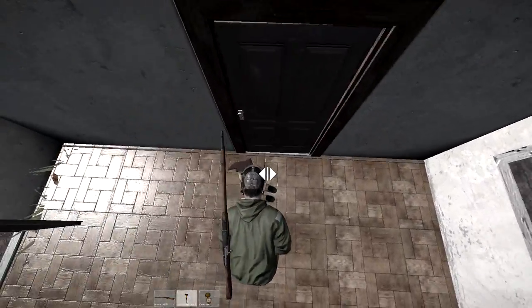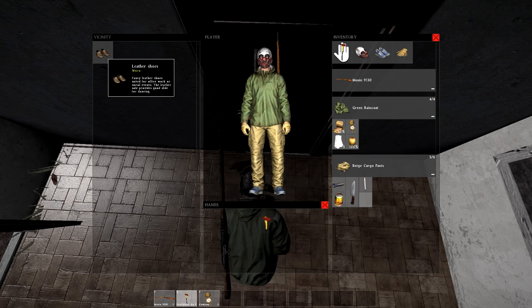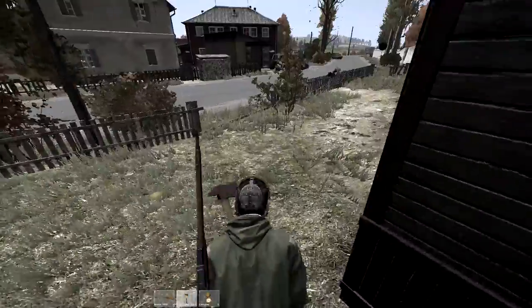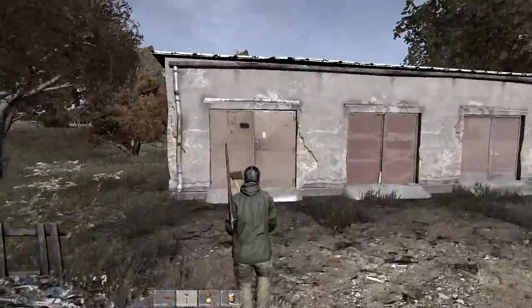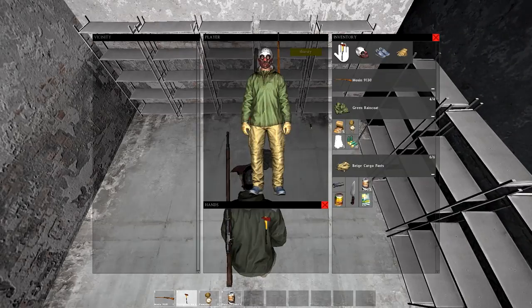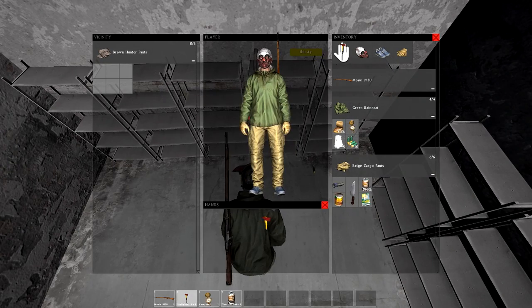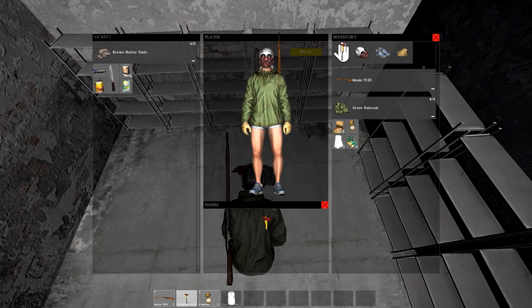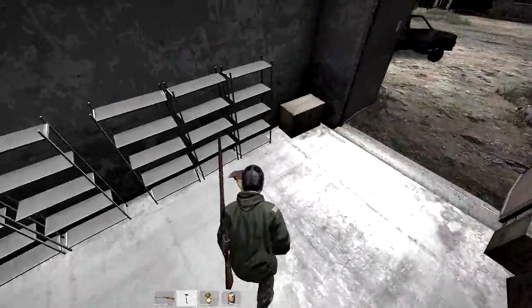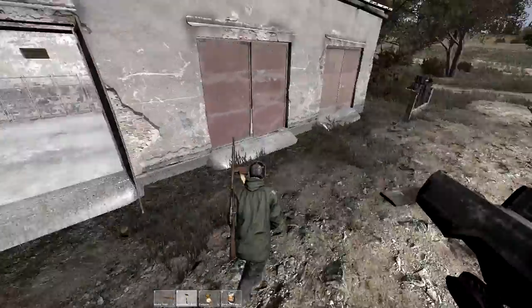Oh, shoes. Are they leather shoes? 'Suited for office work and social events' - doesn't sound like the apocalypse! Really need a backpack. Brown hunter pants! I'm a sucker for anything that looks good. Transfer everything over, drop the beige pants, and put the brown hunter pants on. That looks a bit better - brown's better than beige. Only wear beige if you're over 50.